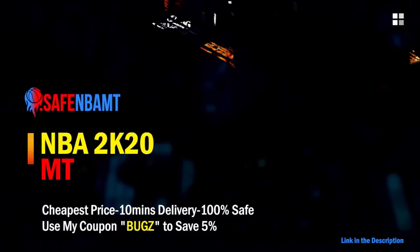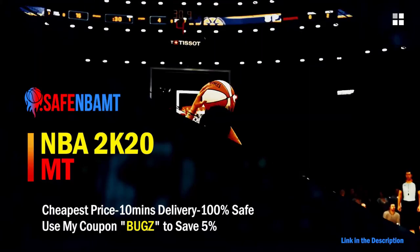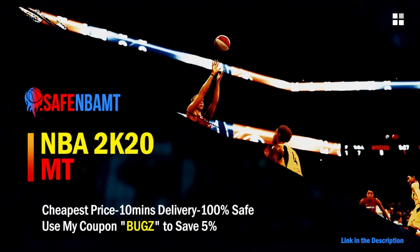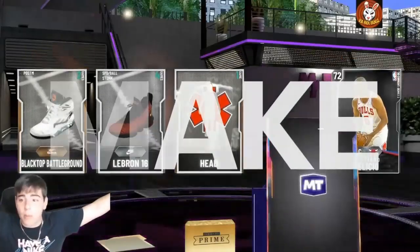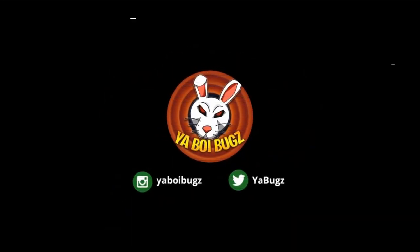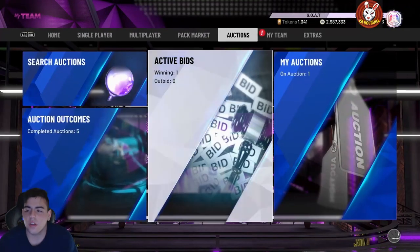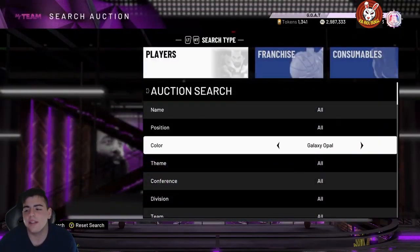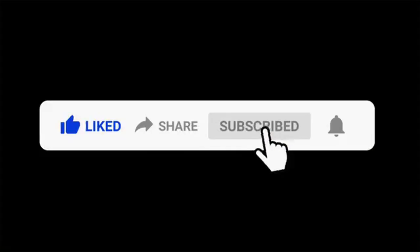What's good guys, if you want cheap, fast and reliable NBA 2K20 MyTeam coins, head on over to nbasafe.com and use code BUGS for 5% off at checkout. What's good YouTube, it's your boy Bugs back on another NBA 2K20 MyTeam video, and today we're gonna go over TTO boards.